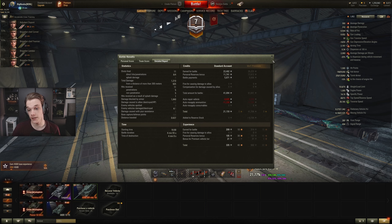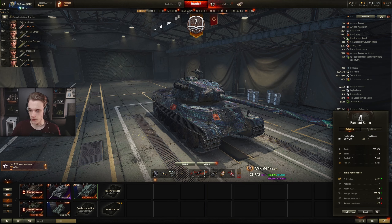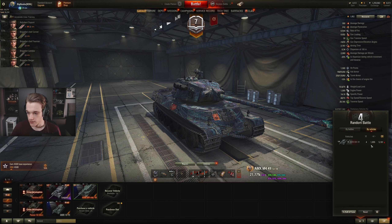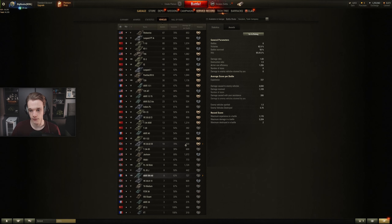We earned 21k even though it was a loss. Overall we earned 282k - not bad. 75% win rate as well; if only we had won that last game it would have been 100%. Nearly 22% progress, not bad. Overall stats: 2k damage and 300-400 assist.